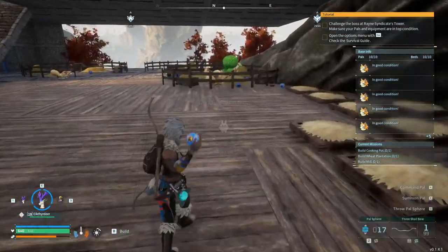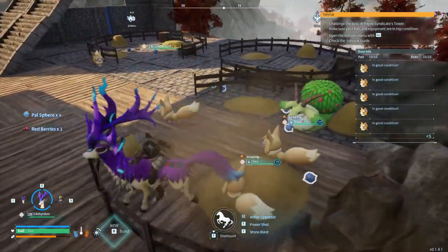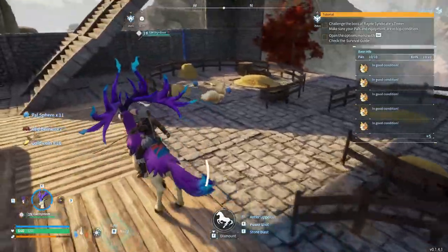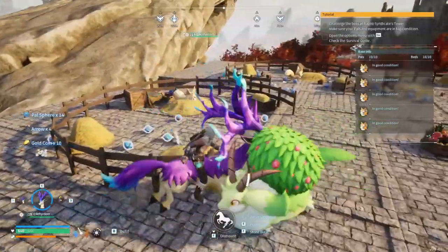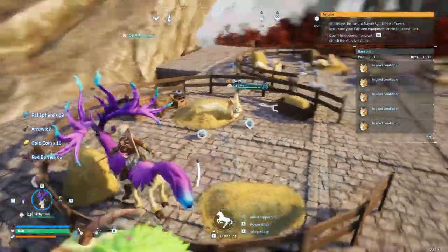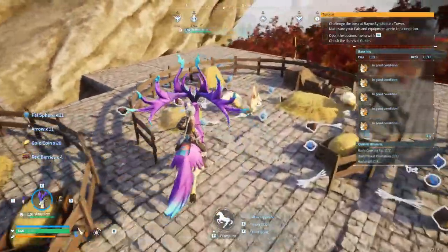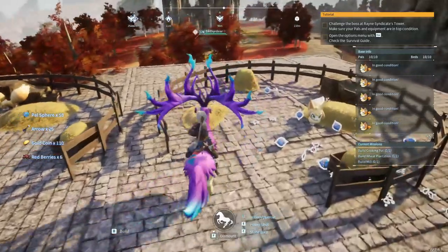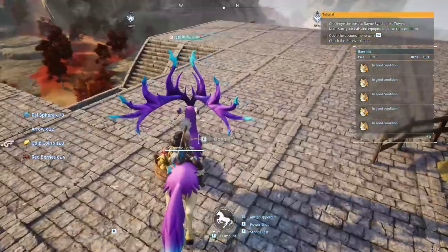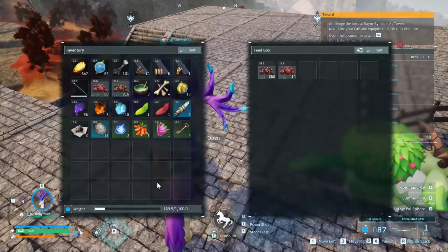They've started populating the bottom ranches here. Let's collect all the goodies from here and the second floor, then restock their berry supply. You guys dig things up, I feed you, make sure you don't starve to death - it's a symbiotic relationship.